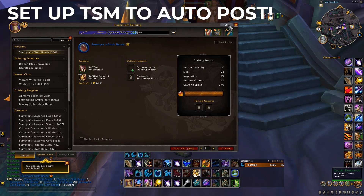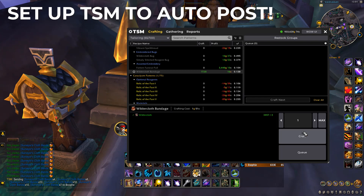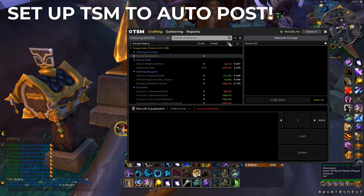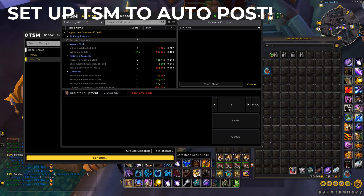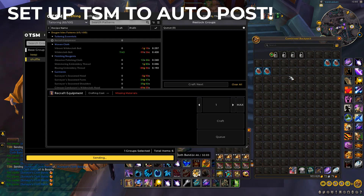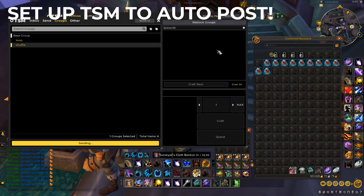To set this up properly: open up TSM, find the bands you're going to be creating, click Craft All, then open TSM, go to Groups, hold Shift, and click. Every minute it will automatically send all crafted items to your alt. This way you can craft all 1,000 of these, AFK completely, and they'll automatically get sent to your disenchanting alt. As you can see, making 1,000 is going to take 32 minutes.